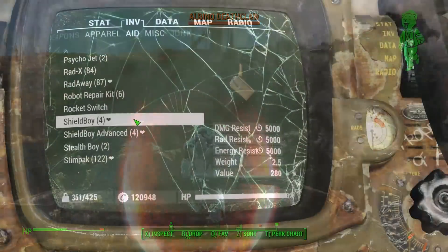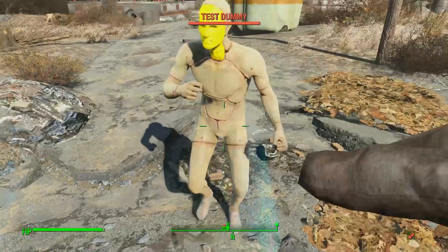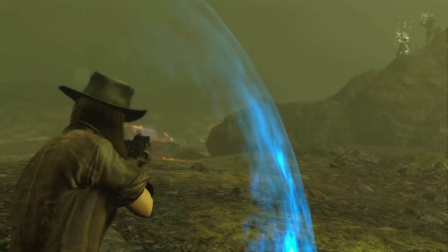There's also an advanced version which has 6,000 resistance, and it's also blue. Look at it go — it's like a magic egg you can see through. What's in there? It's a lady version of me. Uh-oh.